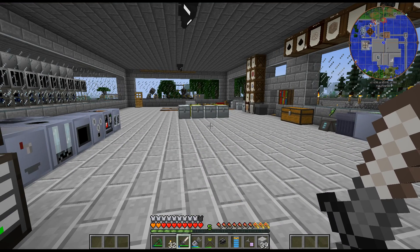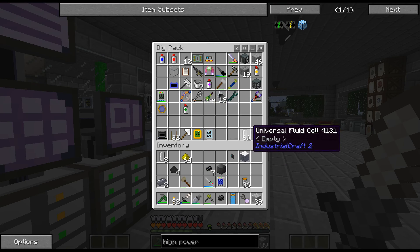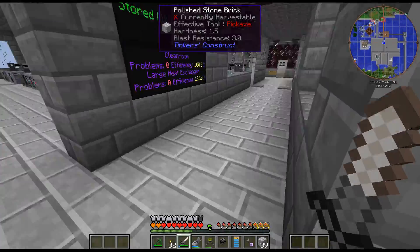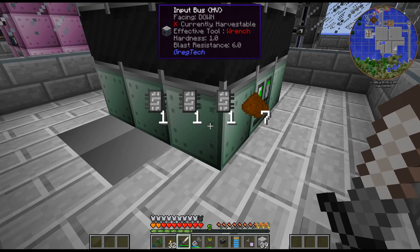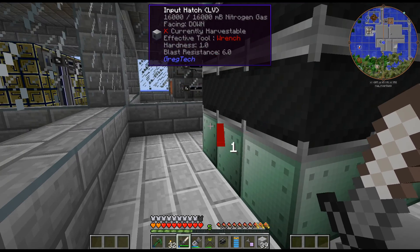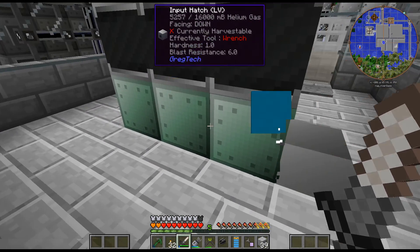That doesn't give me — I couldn't remember if that gave me Radiation Poisoning. So obviously I would have to craft these up beforehand. Let me finish crafting up this stuff. I need to get this back and I have no room for Naquata. I really need to upgrade this as well.